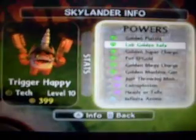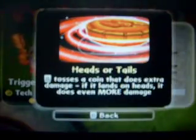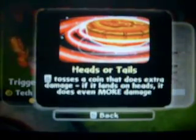Oh, wrong one. What am I doing? Heads or Tails — B tosses a coin that does extra damage. If it lands on heads, it does even more damage.